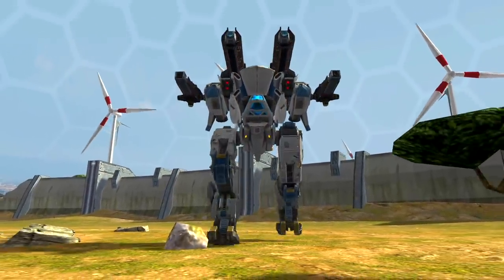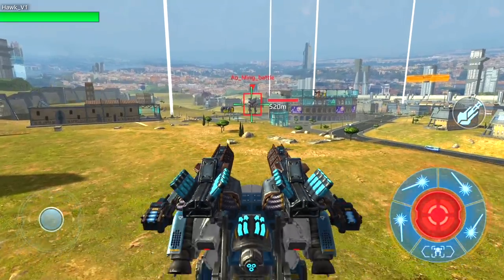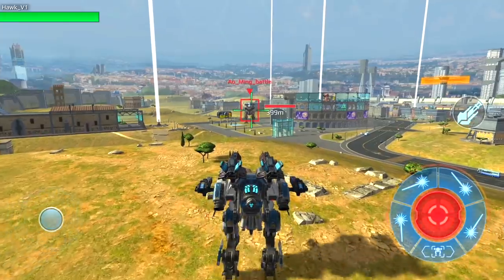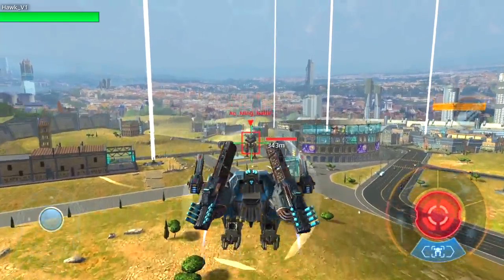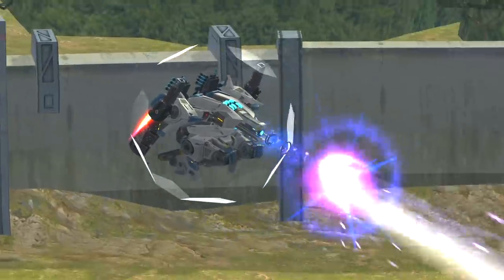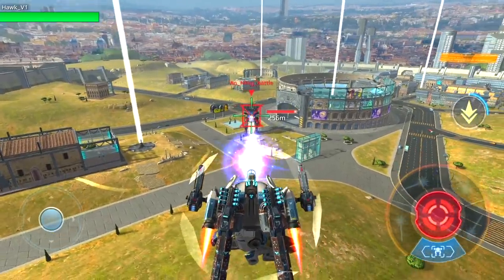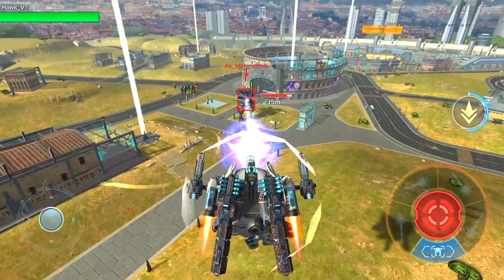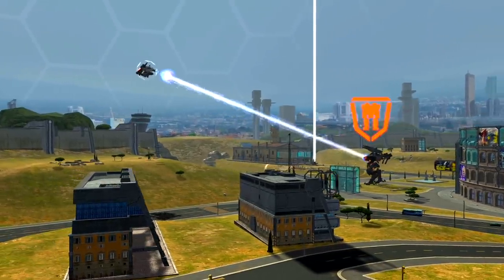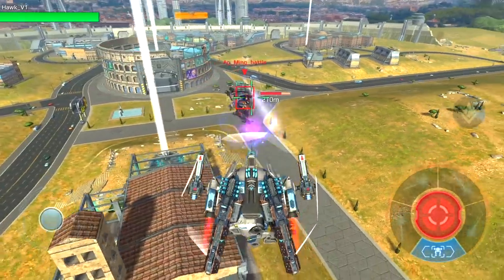Hogg operates in two modes. While it's on the ground, you see a regular brawler with two heavy and two light slots. But once you press the ability button, Hogg becomes something entirely different — the robot will soar into the sky and channel all of its weapon power to turn into a giant flying energy cannon. This cannon has 500-meter range and ignores a part of the target's defense, which makes it extremely effective against Titans.